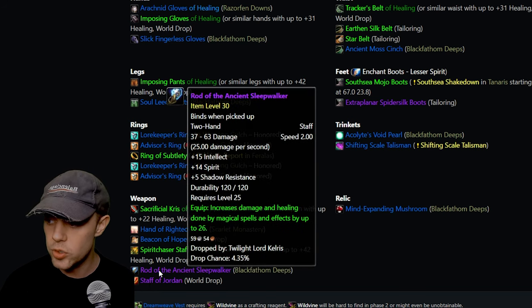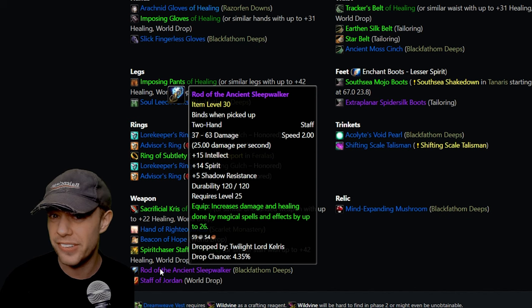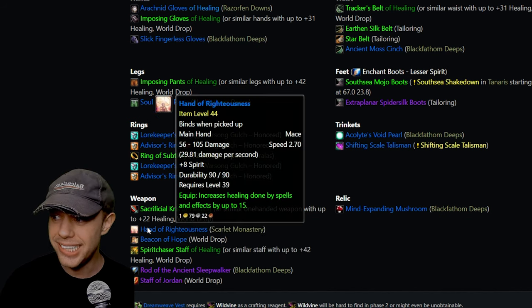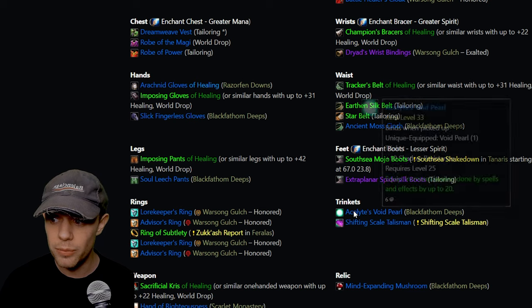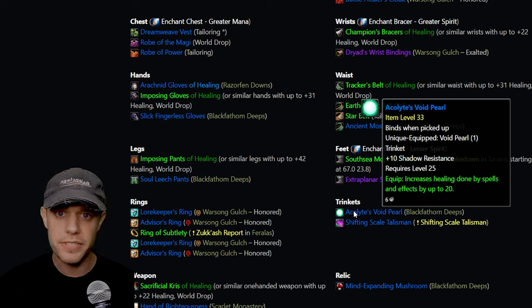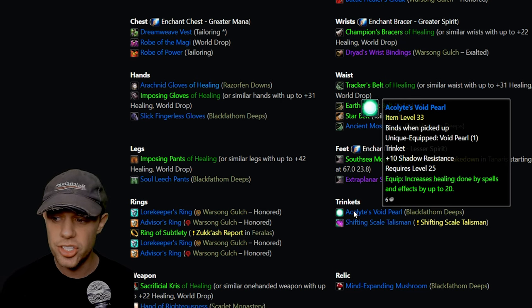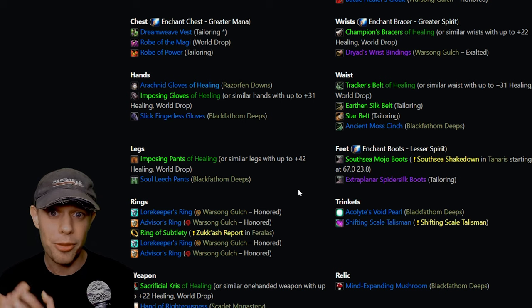For weapons, you can go with the Staff of Jordan or the Rod of Ancient Sleepwalkers — both very difficult to get, with the Rod being a 4% drop from Twilight Lord Kelris. Otherwise, I'd say get the Hand of Righteousness from Scarlet Monastery. For trinkets, use what you had from Phase 1 — the Acolyte's Void Pearl drops off Akame at the end of BFD, starts a quest in Thunder Bluff, and you can actually trade it for 75 gold in Booty Bay in Phase 2 if you want the healing version. The Mind Expanding Mushroom from BFD is still great for pre-BiS.